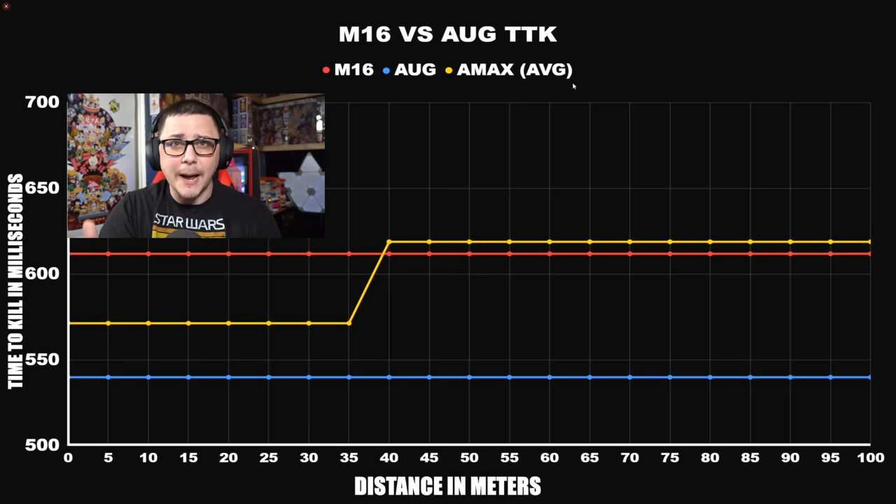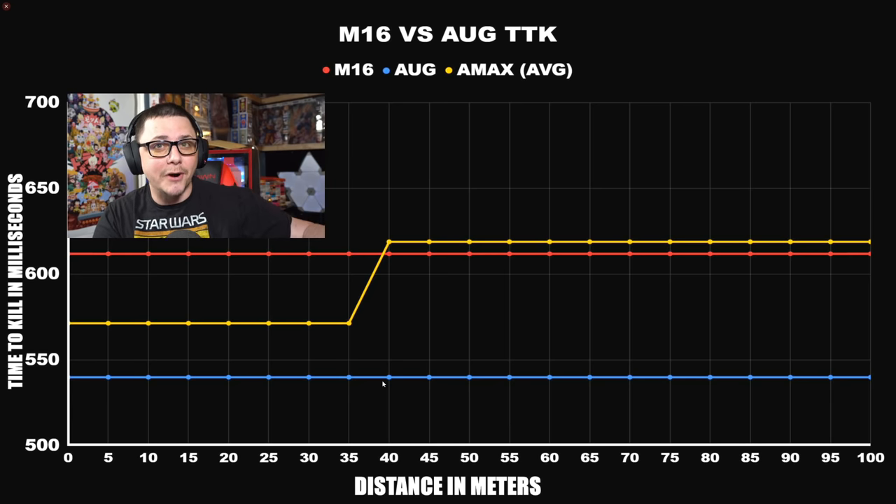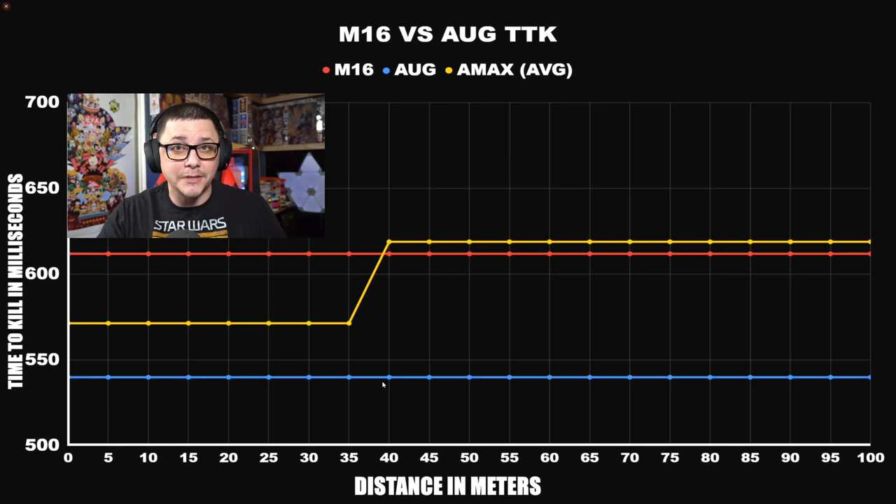This ends up being an incredibly fast and broken TTK, but it is theoretical. If you miss one burst, you add about 237-250 milliseconds to your time to kill. Miss another burst, add more time. If it takes five bursts you're looking at a TTK around 1200-1300ms, versus if you're very accurate you'll end up around 900ms. That's kind of how it works out.